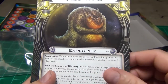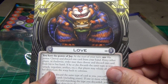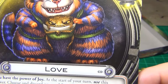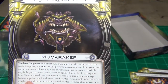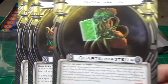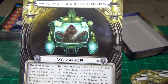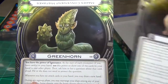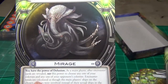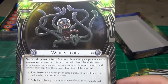Diplomat, Engineer, Explorer, Host, Love, Cat Holding a Toad, Baby Beyond, Muckraker, Pirate, Quartermaster, Tourist, Usurper, Voyager, Ying Yang, Greenhorn, Laser, Lizard, Mirage, Pickpocket, and Whirligig.